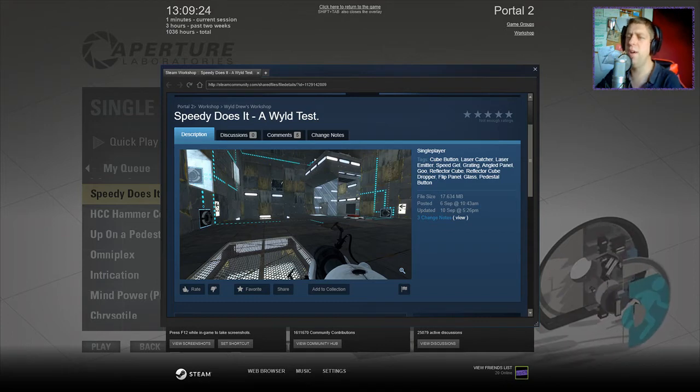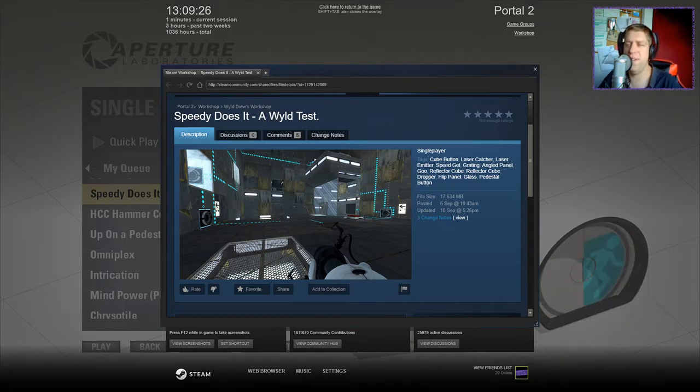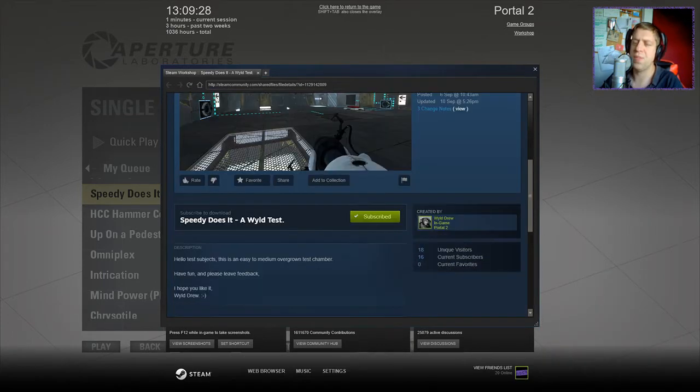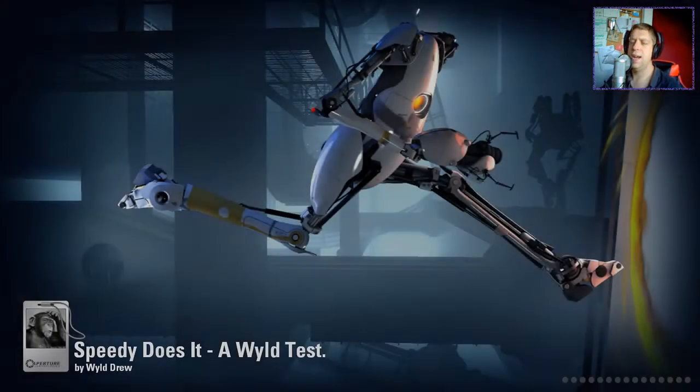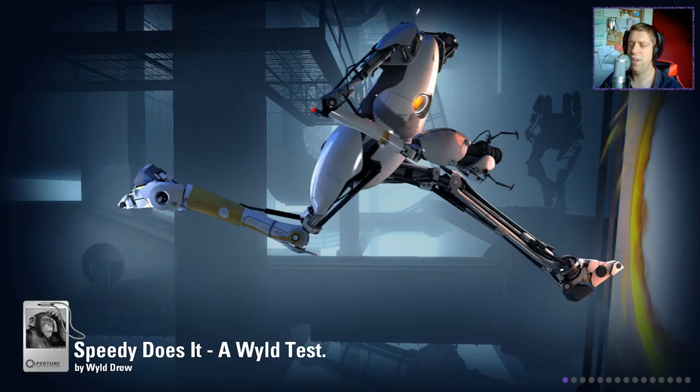Anyway, I hope you understand. Today we're gonna go on to a wild drew chamber. This is 'Speedy Does It' - a wild test. Hello, test subjects. This is an easy to medium overgrown test chamber. Have fun and please leave feedback. I hope you like it. Let us begin with this wild drew chamber.